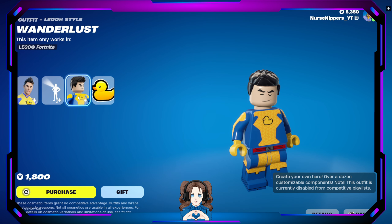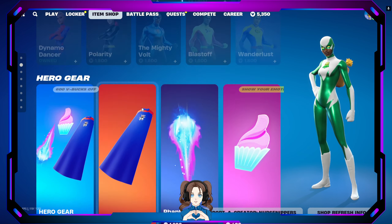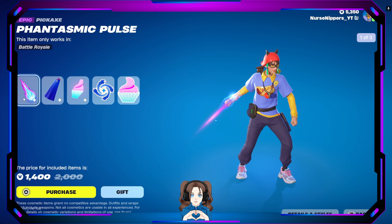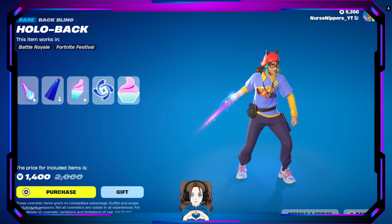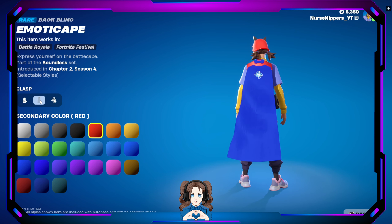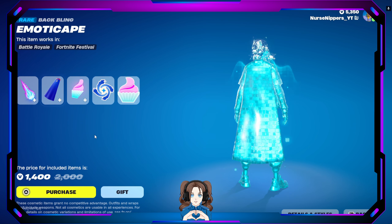Mr. Quackers! Then we have the Hero Gear bundle, which has the Fantasmic Pulse. You can change the colors and everything, just like you can change all the skins' colors. You can change the color of the cape, the color of the clasp, and whatever sticker you have on the background — like pancakes, because pancakes are awesome and everybody loves pancakes.